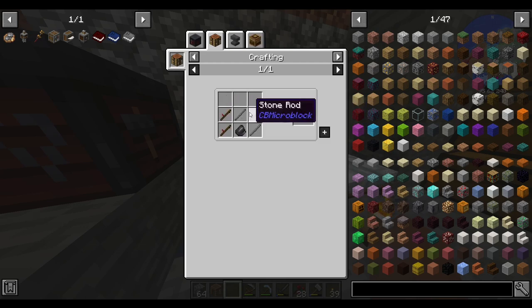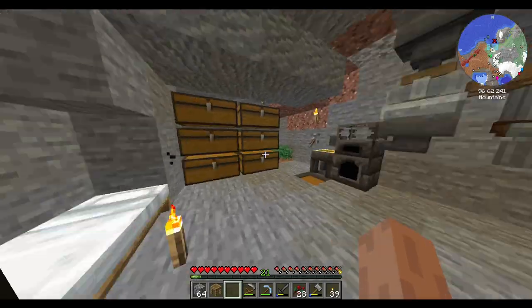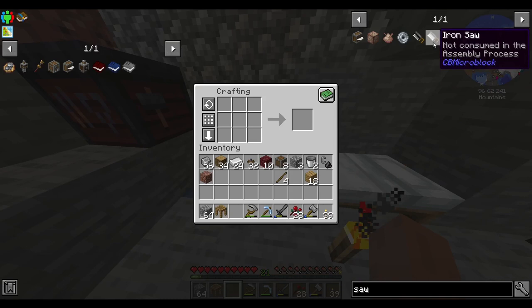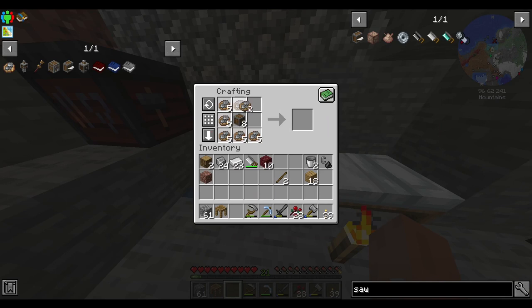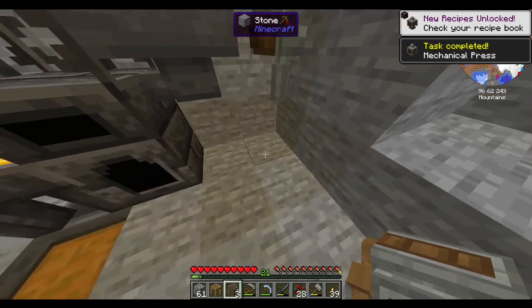We're gonna need logs and a saw. What kind of saw should I go for? Definitely not a diamond saw — let's go with an iron saw, we can handle that. Then one block of iron gets us a mechanical press, combined with the depot.